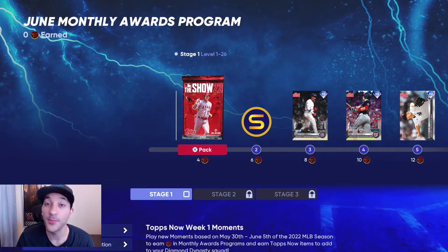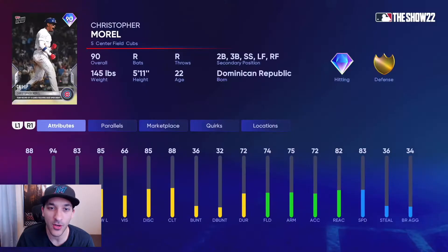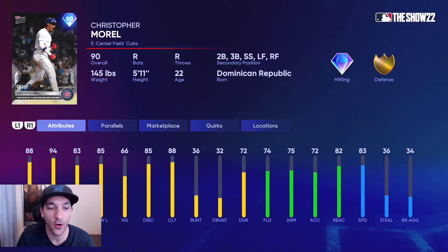Now the Play of the Month program's Tops Now cards for this week. First up, Christopher Morrow has 88 contact versus righties, 94 versus lefties, 83 power versus righties, and 85 versus lefties. Not a bad looking card — gold tier defense, 83 speed, can play multiple positions. Pretty nice for a 90 overall.